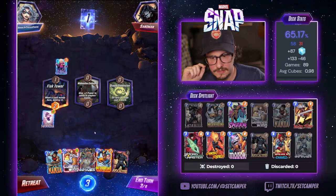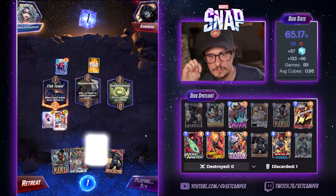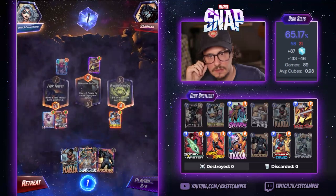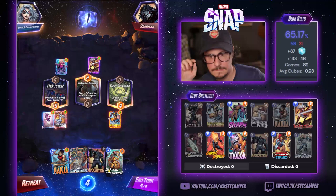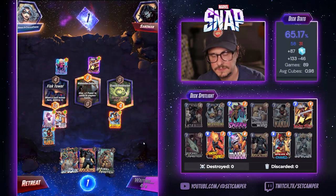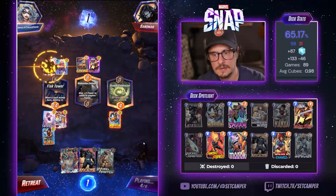Turn 5 Dream Dimension really just breaks this deck. Still scared of Polaris for some reason. Oh wow — discards. I think I just try to pass. This isn't a very good line, but I think it's my only winnable line. I don't think he's playing Arrow. Goose — okay. That's fine.